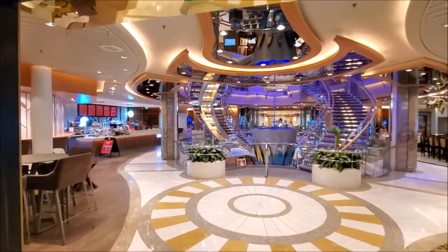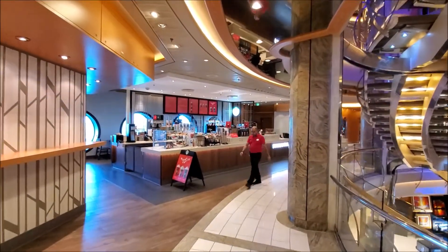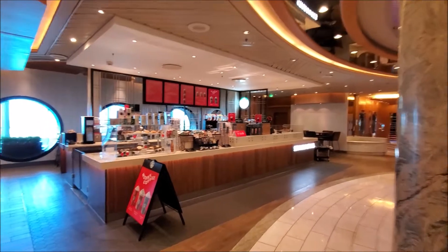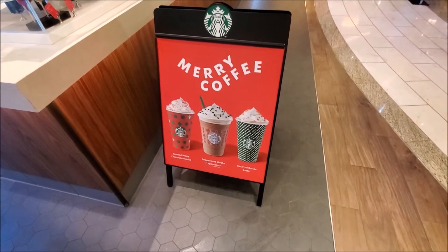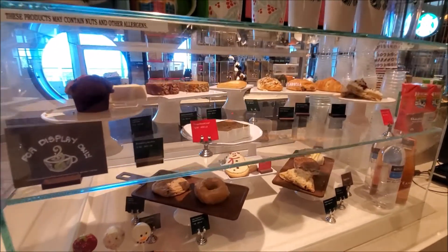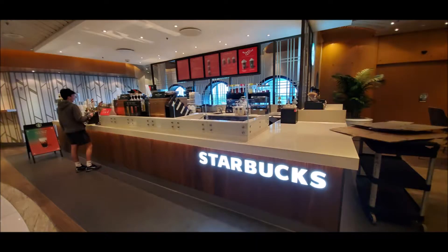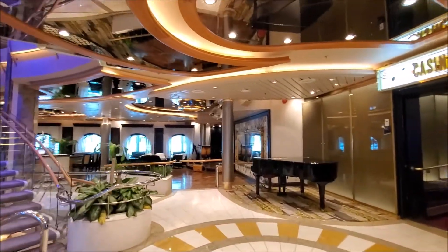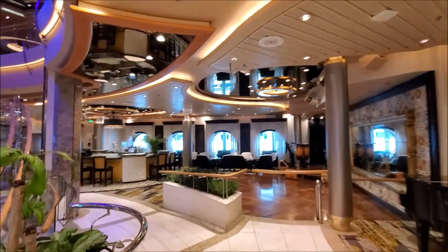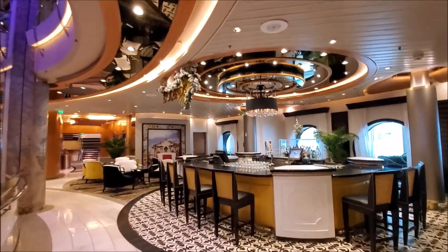First we have Starbucks, which is becoming very popular on Norwegian and Royal Caribbean ships — the coffee is much better than what they serve elsewhere on the ship. There are seasonal cookies, pastries, and special mugs. And then on the other side is Boleros, another lounge where you can hang out and listen to some music. There's also a famous car seat back here that you can sit in. Back at deck 4, this is a three-level dining room — for us it's anytime dining. You can make a reservation or be on the list, kind of like a regular restaurant.